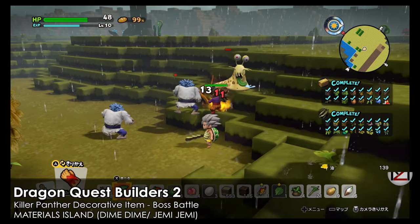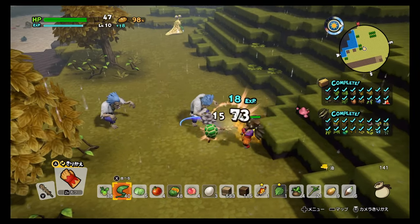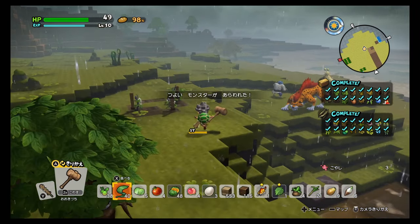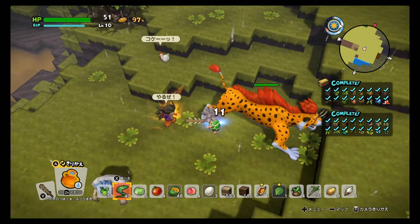Hey guys, welcome back, this is MD and I'm going to show you how to get the Killer Panther decorative item. It's like a stuffed animal which you can put in your room or outside your house — it looks really nice. You will get this item in one of the material islands, the Jimmy Jimmy Island, like the first or small island.